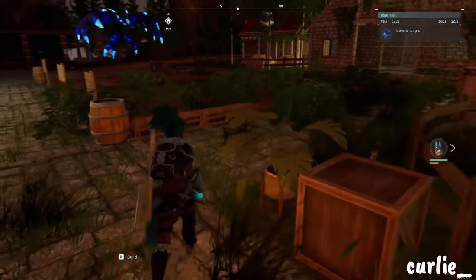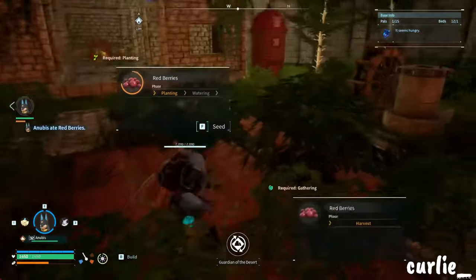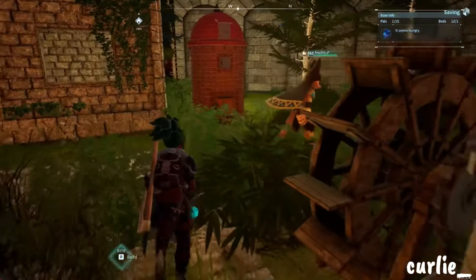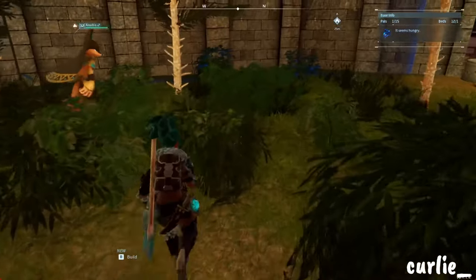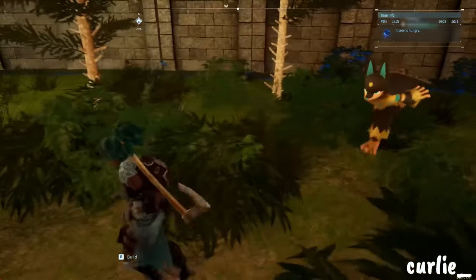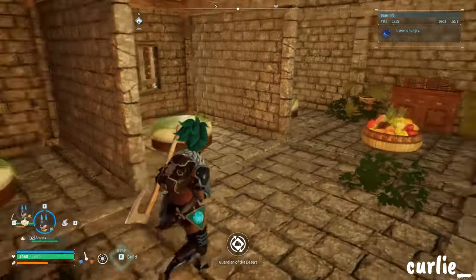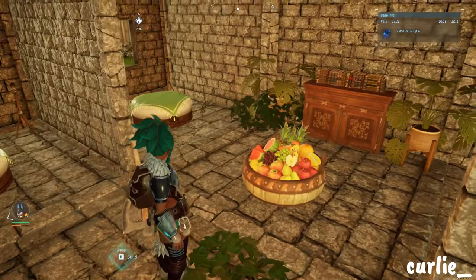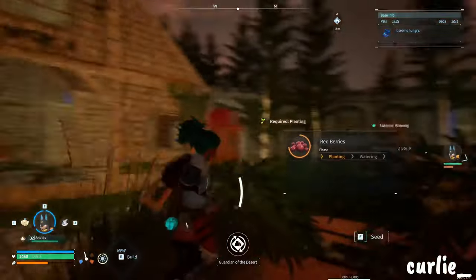My idea was that the right side of my base is going to be my farming area. I have my ranch and my farms; in the middle I'm going to put lettuce or tomato seeds, or both — I might get rid of the berries, we'll see. I have my mill and my silo here. This is my barn — it fits six of my pals right now. I might try to expand it to fit more once we expand the base, but I thought it was a cute little barn.